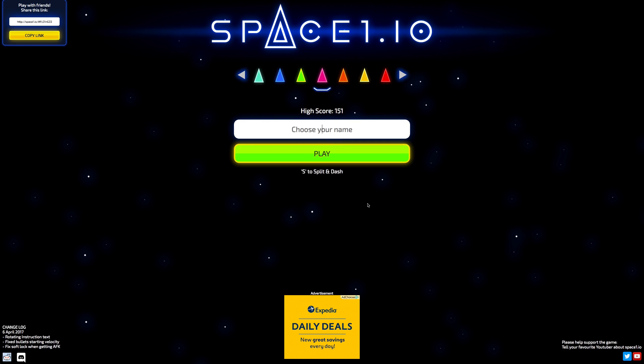Alright guys, today's .io game is going to be Space 1.io. I'm going to enter my name here, and it's a very simple game. You can choose what color fleet you want, so let's go with a nice yellowy orange.